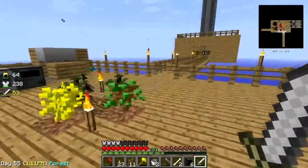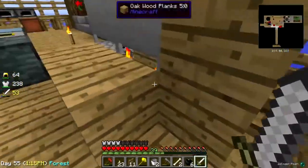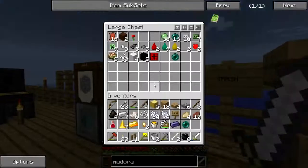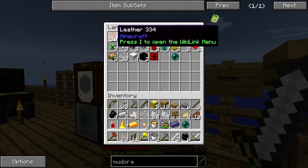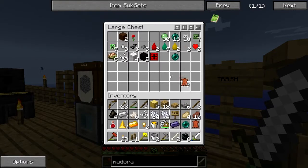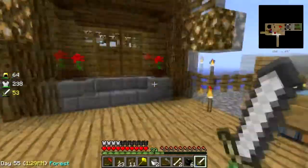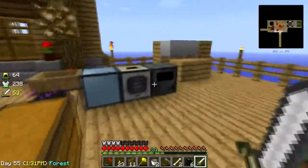So I need a book. There's a pearl over here that I did not get - give me that. Have I any more leather? I have a leather. Have I sugar cane? Or alternately, is paper pulp a thing?